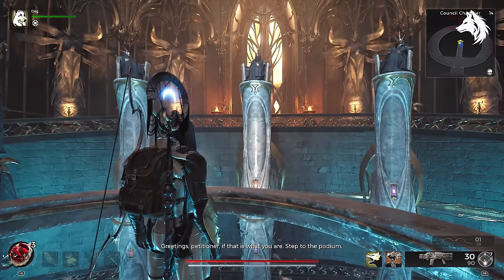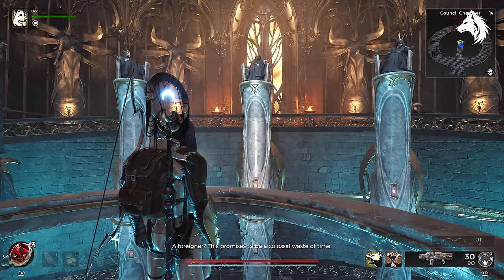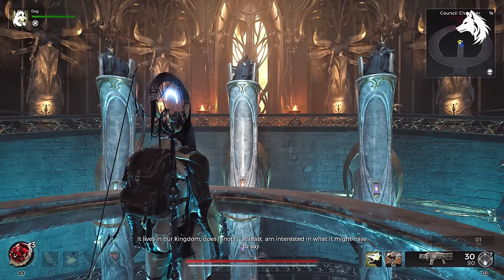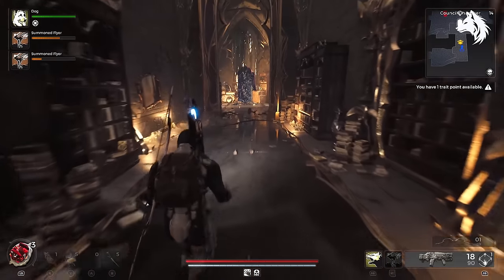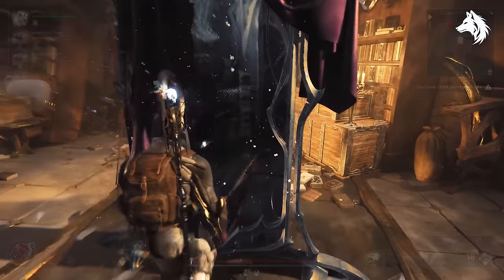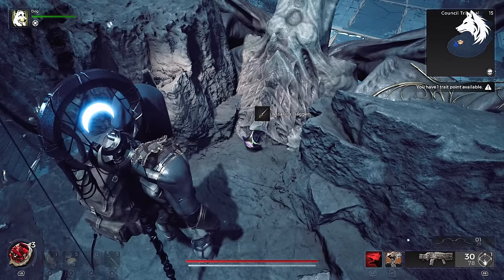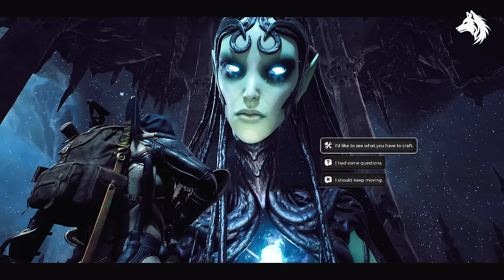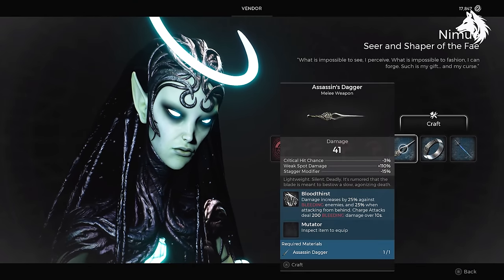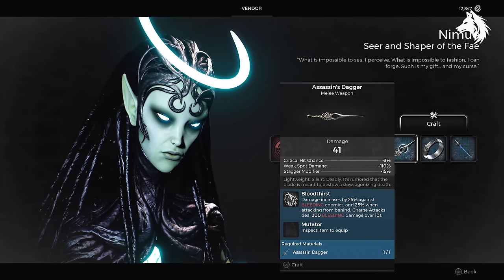Another item you can get here is the Assassin's Dagger, as it requires the Council Chambers which can also spawn in the door next to the juggler. So while you're trying to get the ribbons it's worth trying to get the Assassin's Dagger at this location as well. Head into the Council Chambers, talk with the Council Members, follow the path through the mirror and all the way to the end of the Council Tribunal to find the Assassin's Dagger. Instead of using it to accuse the Council Member, take it straight to Nimue and she will craft it as an actual weapon. You can then use it to kill the Red Prince to get a secret item.